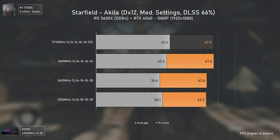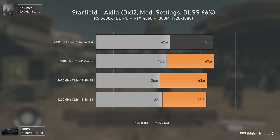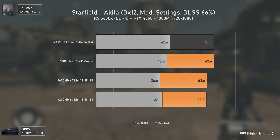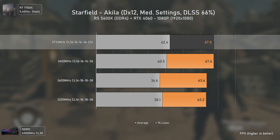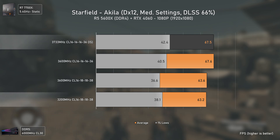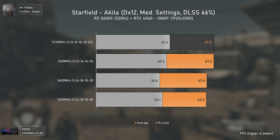By the way, DLSS 3.5 looks much better than FSR 2.2. Even the low-tier RTX 4060, which should be a complete GPU bottleneck for the Ryzen 5 5600X, still manages to get better FPS values as we improve memory subtimings. Even in this situation, the CPU and RAM still create a slight bottleneck, with the better RAM configuration delivering around 4 FPS over the worst ones — not much, but it proves that even lower-tier configurations benefit from better RAM.